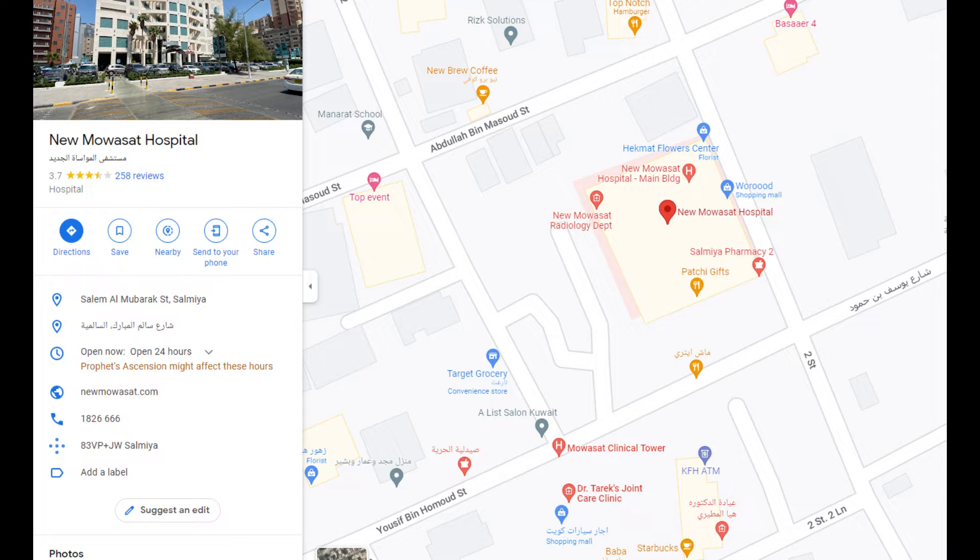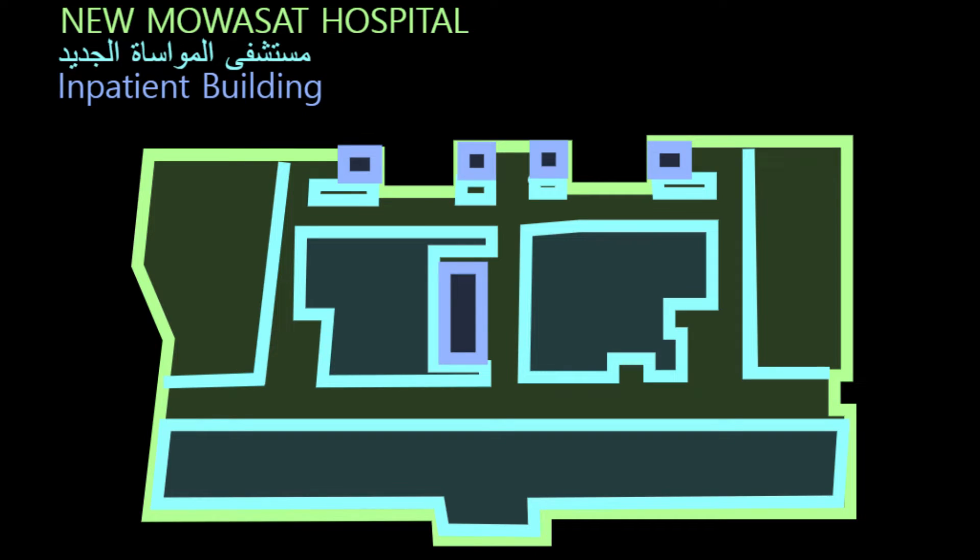We should start it off with a map for the first one. Let's go, shall we? First to the inpatient building — the inpatient building is like the entry place, like this is where you begin.